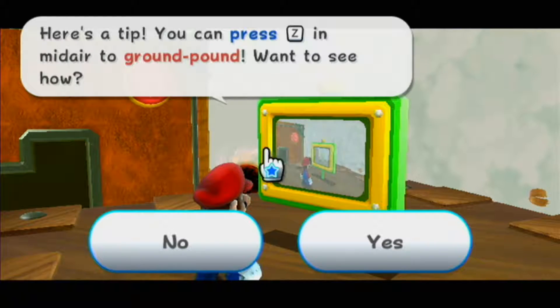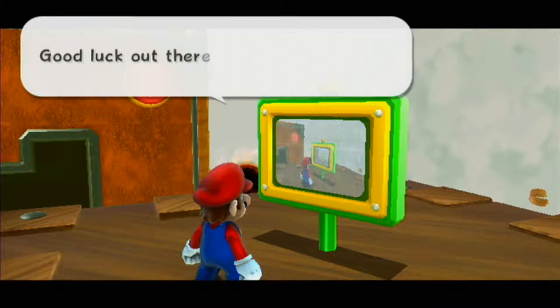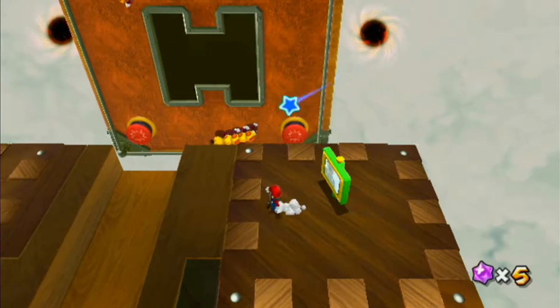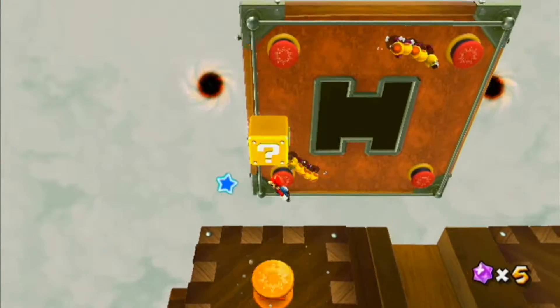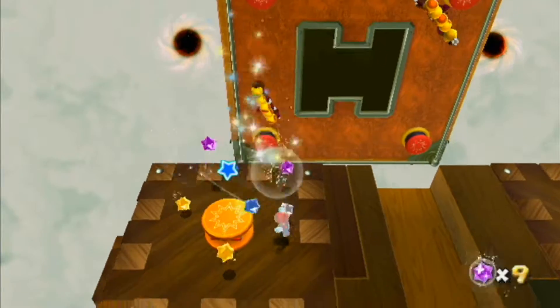Here's a tip: you can press Z mid-air to ground pound. I already know how to do that — I actually just did it before looking at that sign, but thanks for the tip, I guess.